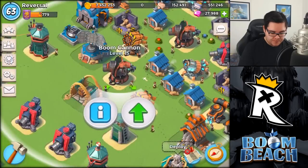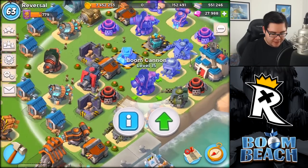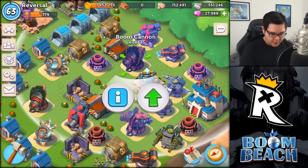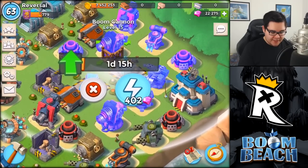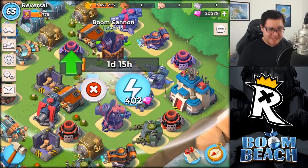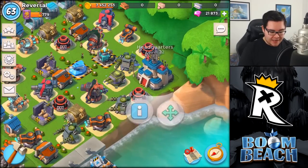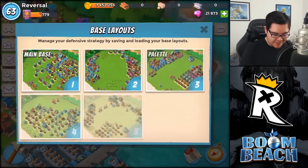I kind of want to get the boom cannon in too, so I am thinking to myself which one would be the best boom cannon to go for. I think the one at the headquarters over here would definitely be the best one because it is covered by that damage amplifier over there — or maybe the other one. Either way, we are just going to level up one of them. Really expensive stuff — 400 diamonds before it is done, 5,000 diamonds to get it started. Let's save up the pace.